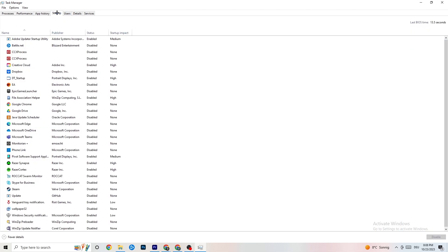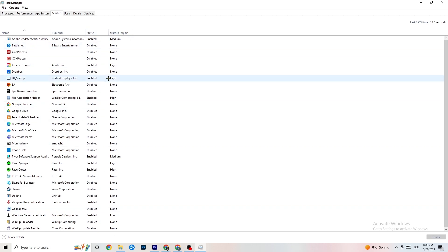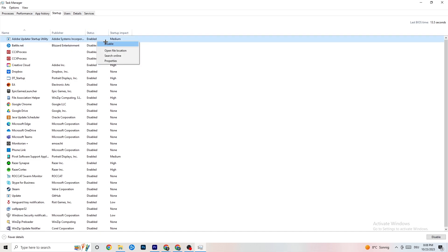Go to the 'Startup' tab. I've disabled nearly everything here. Disable every program that auto-starts in the background to decrease your GPU and CPU usage. Right-click each one and click 'Disable' for any program you don't need. That's it for Task Manager — close it.